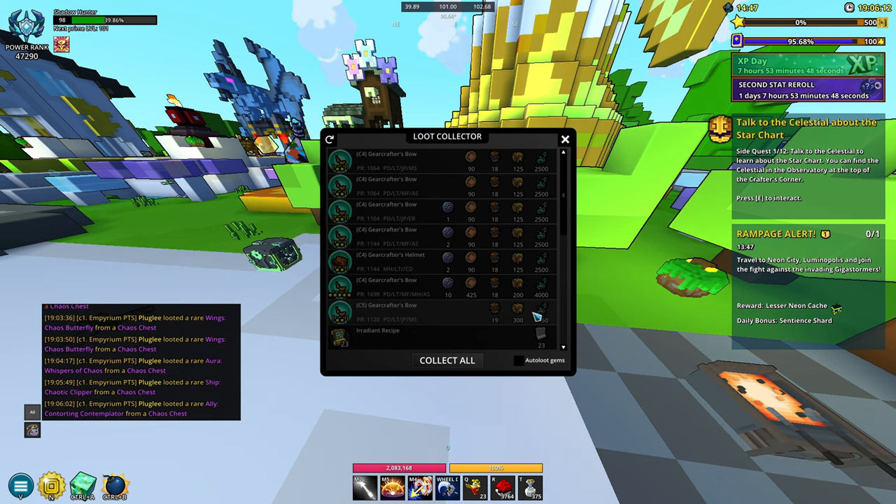Crystal 4 fully upgraded gives you 425 crystalline cores. Crystal 5 gear does not take crystalline cores, so that's why you can't get them when you loot collect it. Looking at what you get from loot collecting Crystal 5, it's really not that much — I thought we'd get more block elements, more forge frags, maybe more cosmic gem dust, but I guess this is what it is.